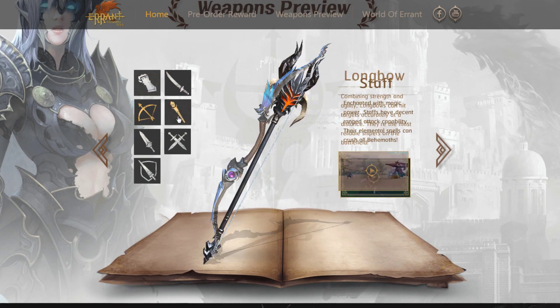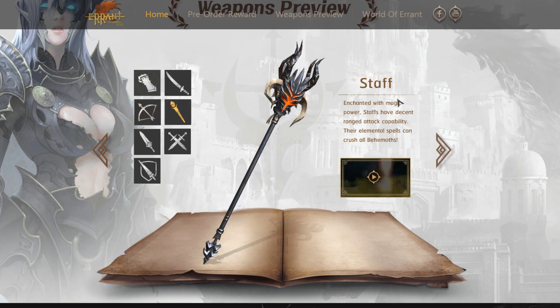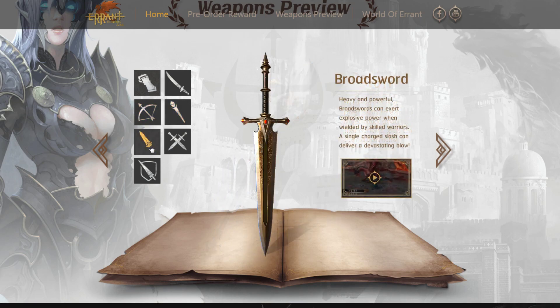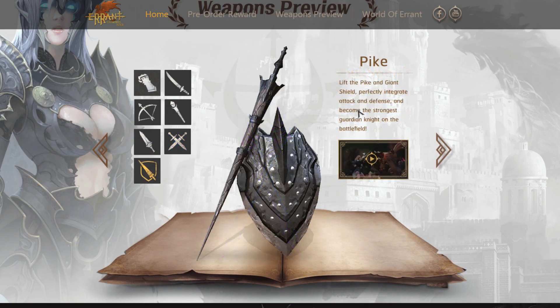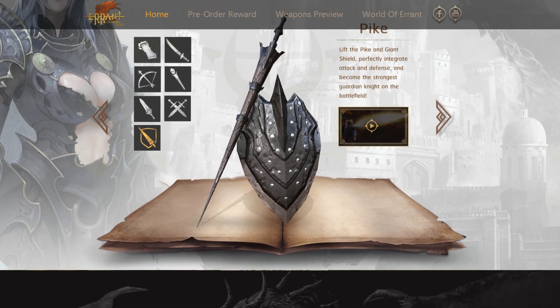The second weapon is more like an archer or longbow type. Another one is for mage or staff users. And this one is for the tank role. You can get materials from hunting monsters and crafting good weapons — it's very cool and fun.